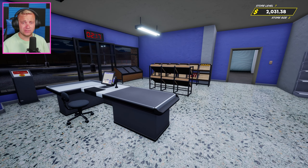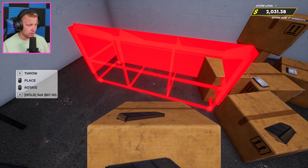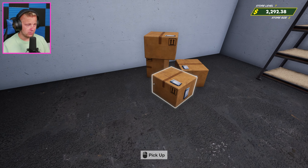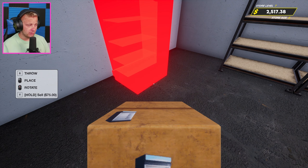There is weather now - we have desert storms, thunderstorms, and I think even snow storms if I'm not mistaken. Then we have a new stocking cart, and now a max order of nine rather than six items. We can now sell items as well - you can see we have 'sell, hold T to sell, 87 bucks.' So we're gonna get rid of these old carts and stands we're not using, getting 75 bucks a piece back for these two. Very stoked on that!